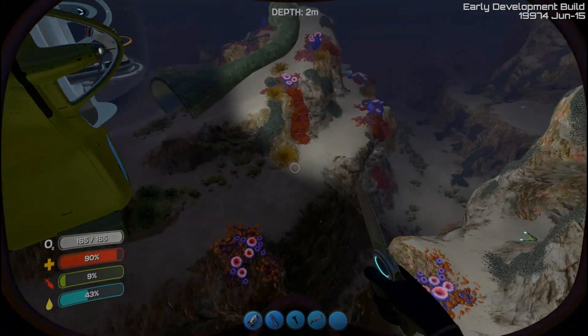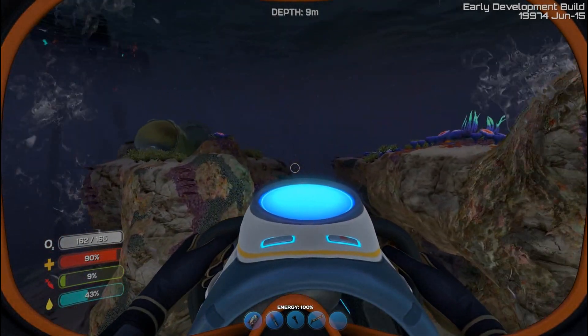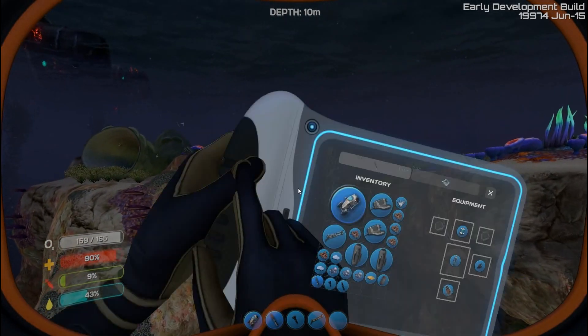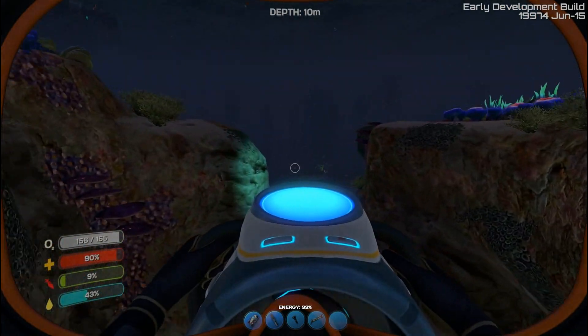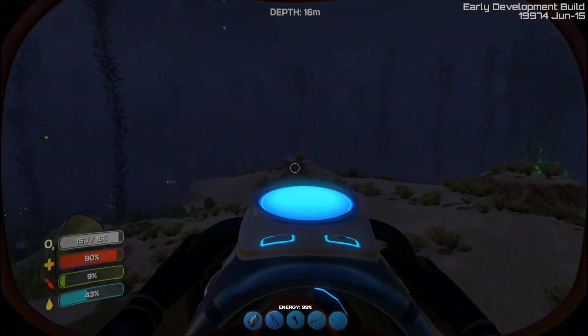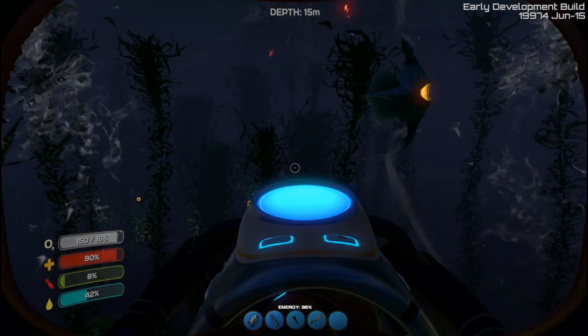Basic survival - you just grab fish. Now this little thing I've got here in my hand is called a sea glide. Basically it uses power but it moves you around a lot faster than just swimming. So I've got a fish - this is called a peeper I believe.